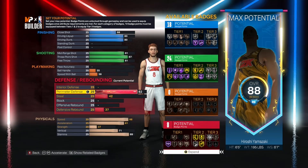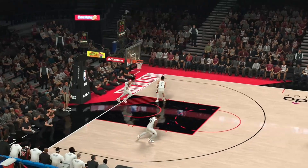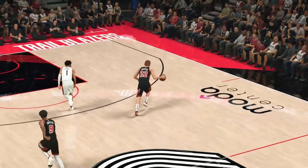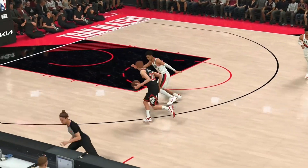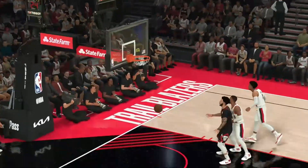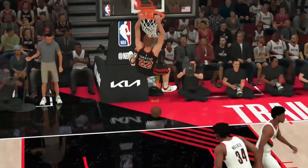Now on to the defensive stats. We're going to go 88 on the perimeter and 88 on the steal. That's going to give you silver clamps and silver interceptor — pretty much all you need, unless you want to go up higher with the steal to like a 95 or something. In the gameplay, it's just so easy to steal it when they're bringing the ball up court off the inbounds. I get the clean steal from Scoot right there, go up for the dunk — easy money.